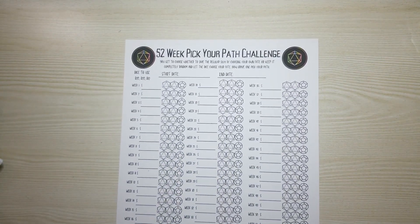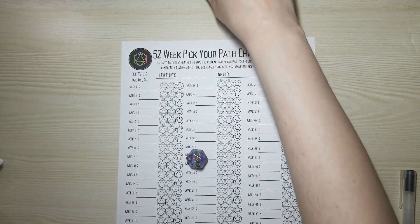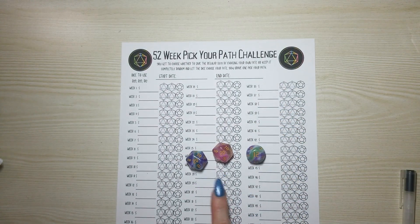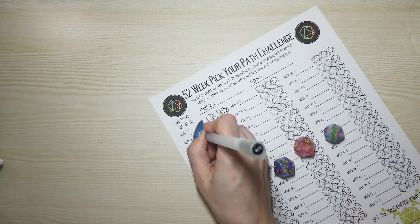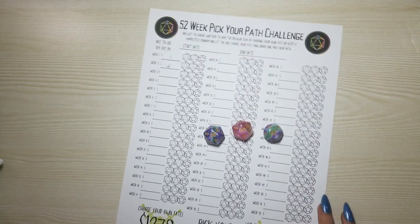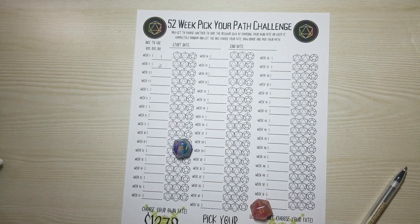This one is a bit different. For the 52-week challenge, you will need two d20s and a d12. Because there are three dice, the lowest number you can get is three, so you will need to pre-fill week one and week two — any two numbers on this sheet — because you won't be able to roll them otherwise. If you're going to roll and let the dice choose your fate, we rolled 19, 13, and 2.